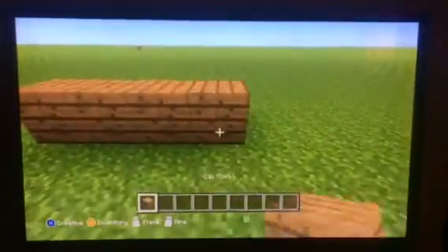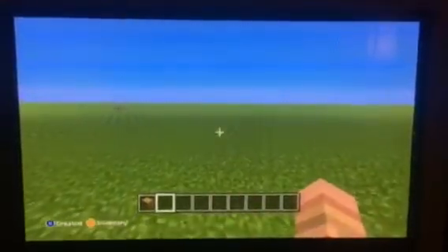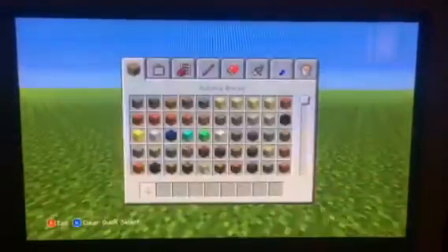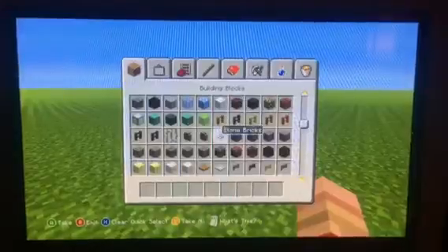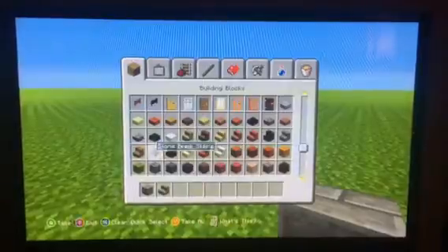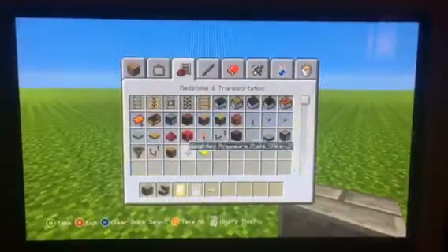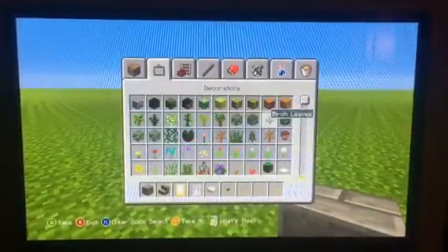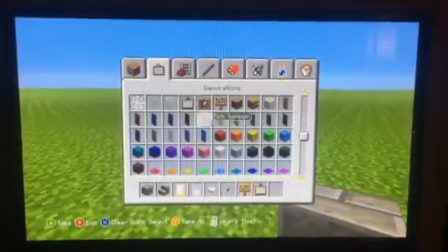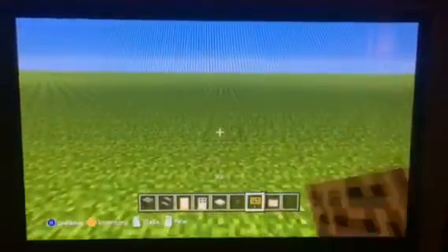I might do this off camera. So, I had a request from one of my friends at school to make a creative series and do an underground base. Basically, what I am going to use is a bunch of these beautiful blocks right here. We're also going to use green banners, because we got to make this all creepered out.